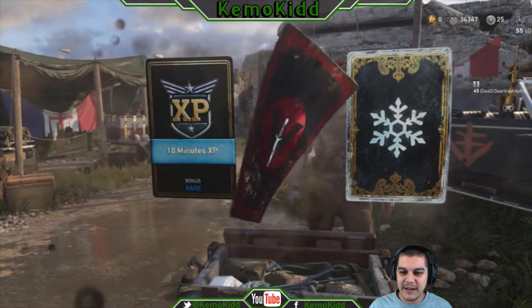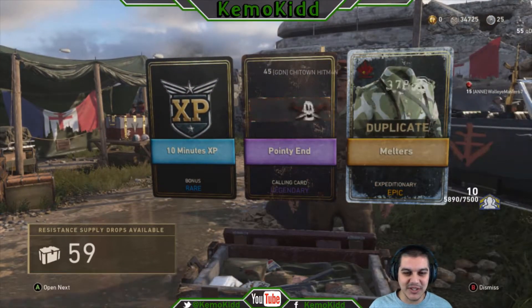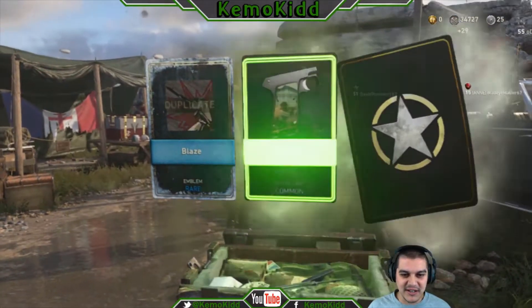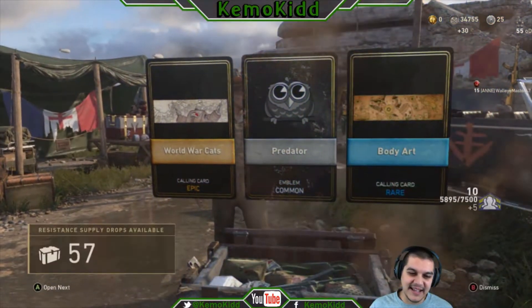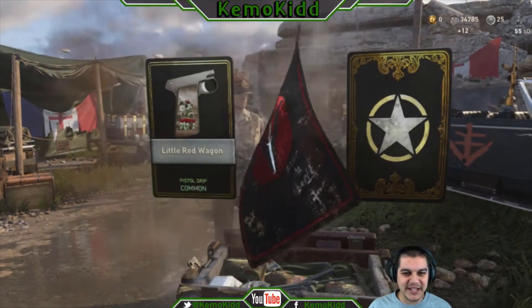If I could get a variant of the BAR, that would be the best thing for me to get because you can't purchase that and I want one. Is that a winter — wow, look at that, there's a winter thing in this one too. Nope, nothing epic here — commons, commons, one rare. Oh, there's an epic — not the BAR variant.